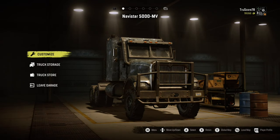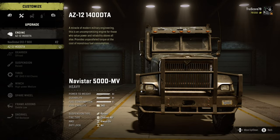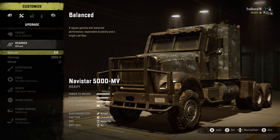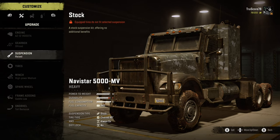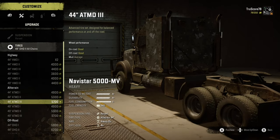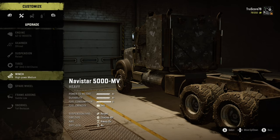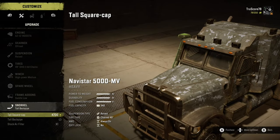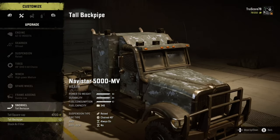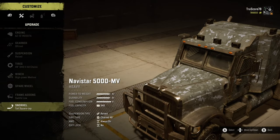Now let's have a look at the Navistar 5000MV. I equipped the AZ-12-1400 DTA engine and the same off-road gearbox package as on the CAT CT680. The Navistar does have a raised suspension package, and this gives it a slight edge over the CAT, allowing us to equip 49-inch all-chain tires. High-power medium winch in case we get stuck or want that extra power to pull another vehicle out of trouble. No diff-lock options are available, but all-wheel drive is always on. I opted for the tall square cap snorkel. Adding all these performance upgrades will bring your stats up to A-plus power-to-weight, A-plus durability, and C-minus for fuel efficiency.